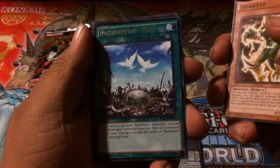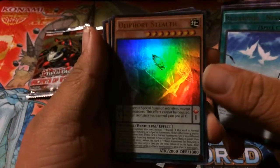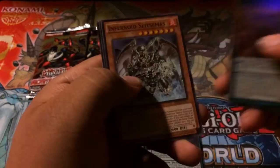Alright, for Rare we got a Raid Raptor Nest. And we got a Quilove Stealth for Ultra. Not bad. Don't know how much it's worth, so you can just say in the comments what you think.